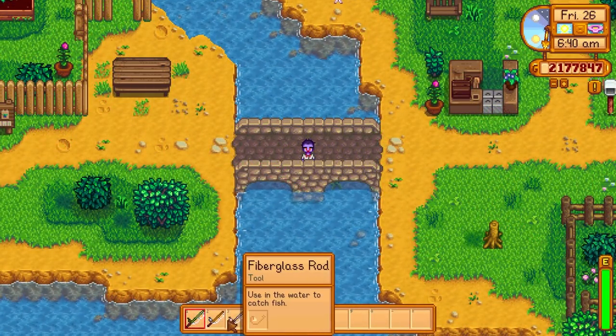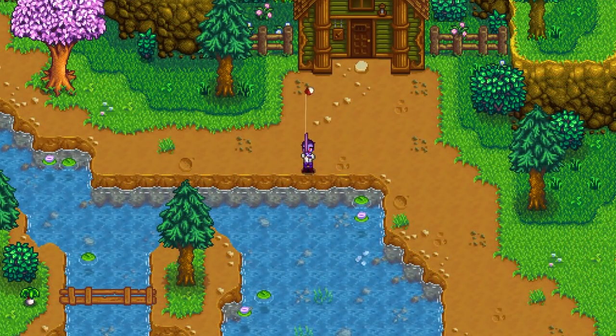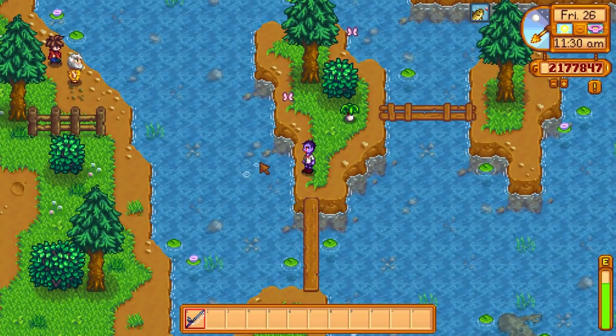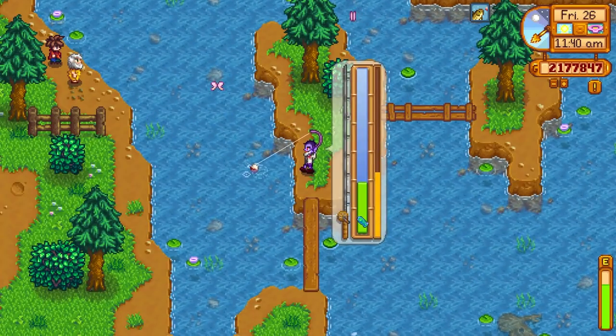The only difference between using different rods is their ability to use bait and tackles. Fishing level will also help you by decreasing the maximum amount of time that can elapse before you hook a fish, and it will lower the energy per cast by 0.1 for every fishing level. Fishing in bubbles will multiply your bite rate by 4, as well as increase your fishing zone by 1.